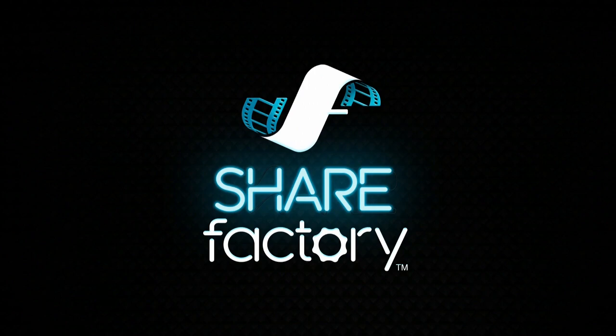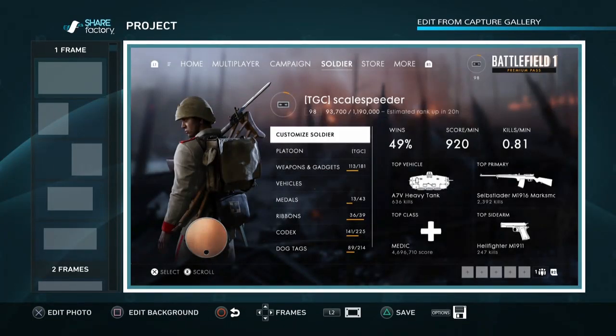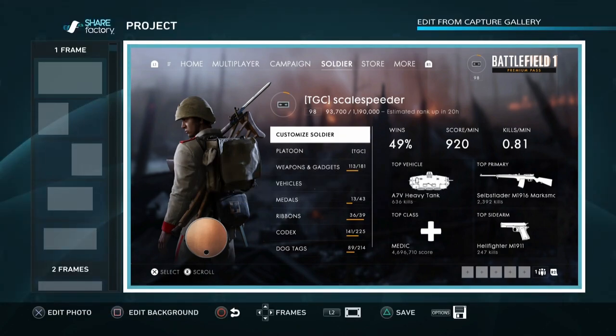This is a really cool feature and I use it an awful lot. So here we go. It's loaded it up, and you can probably see at the bottom we have a couple of options. We have Edit Background and Edit Photo. So if we hit Edit Background, we can change the colour, various settings, and we can change around borders. But the one thing we're really interested in is Edit Photo.